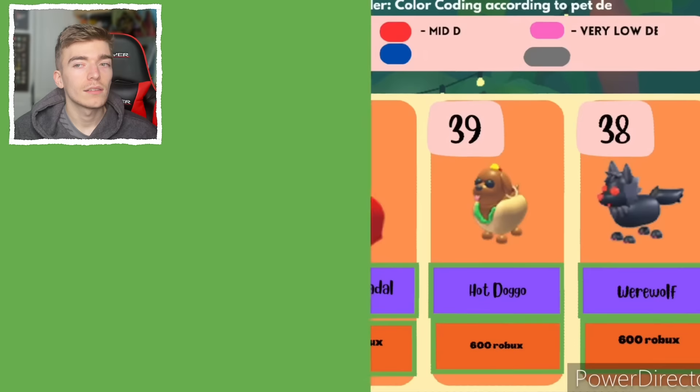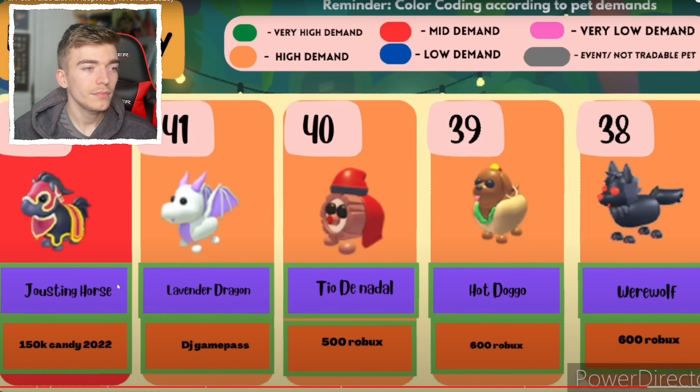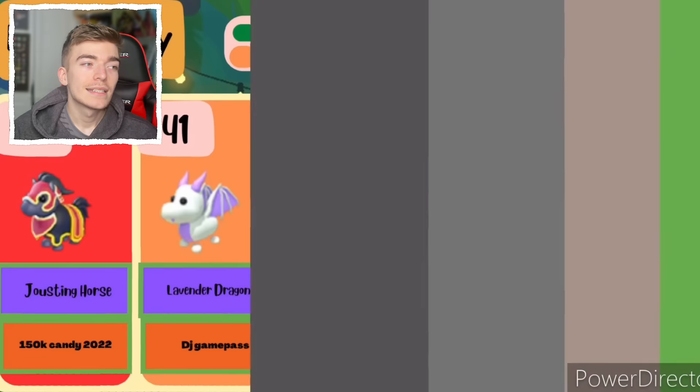The jousting horse, lavender dragon, the teodenado — a very strange pet, but it's up there on the top list. The werewolf is number 38 — it's definitely going to drop in value since it came out recently, but it's still going to be available to purchase for a long time. It's 600 Robux but you're going to be able to purchase it for a while since it's not being removed anytime soon.